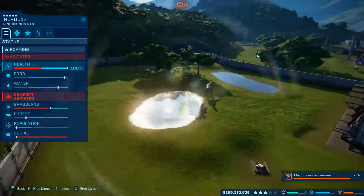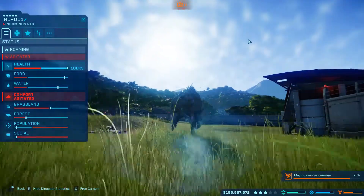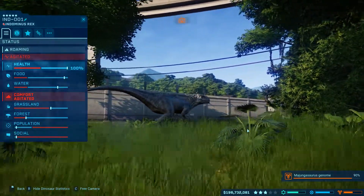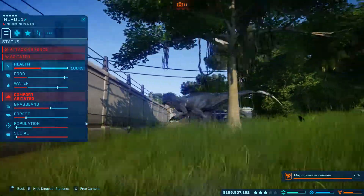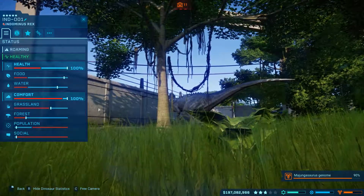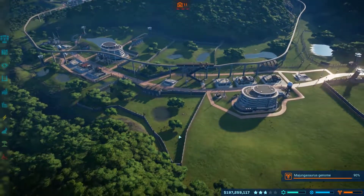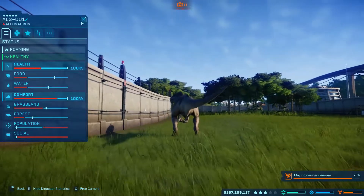What are you saying? You're agitated. When it's agitated, it tries to escape. Now it's not trying to escape — and now it is. There it goes. Now it's going to comfort back to 100%. So you just need to keep an eye on the fences. You're now at 100% — I'm extremely happy with that.